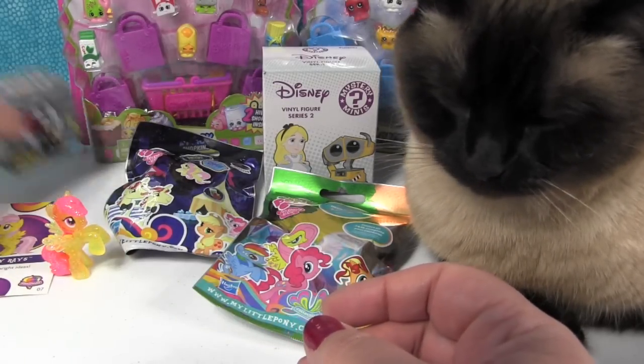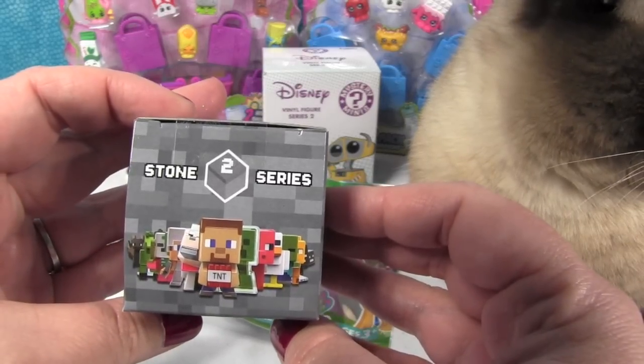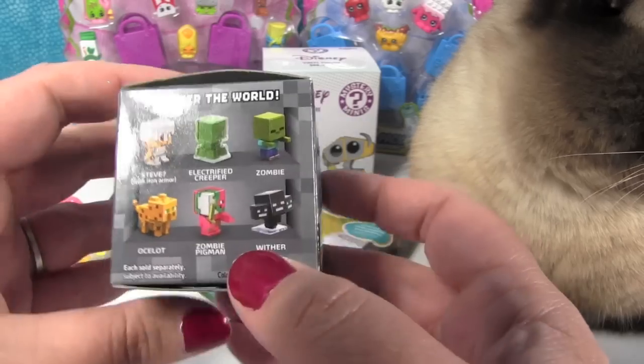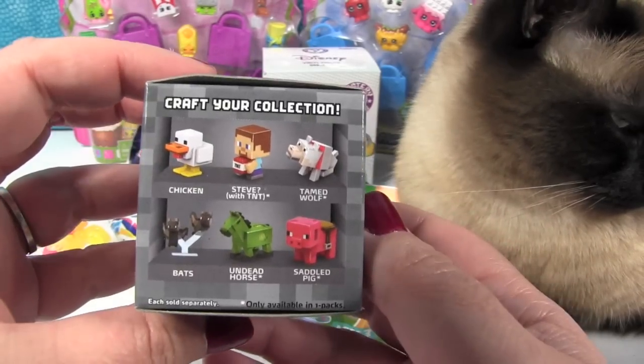Okay, now let's open a Minecraft figure. This is Series 2, which is the stone series. You can get one of these people inside or one of these people inside.